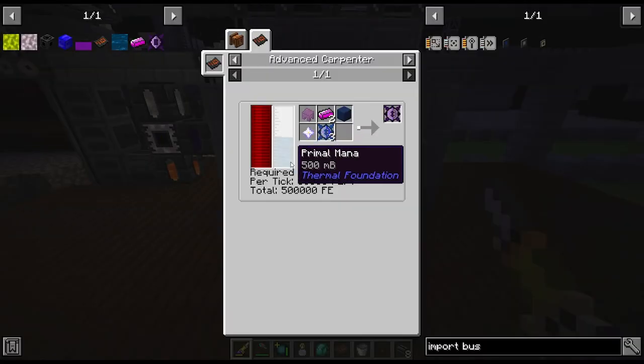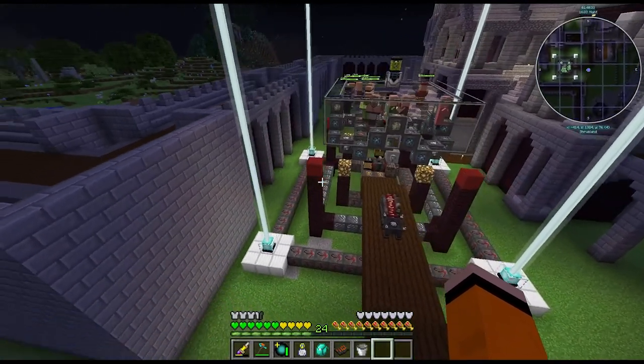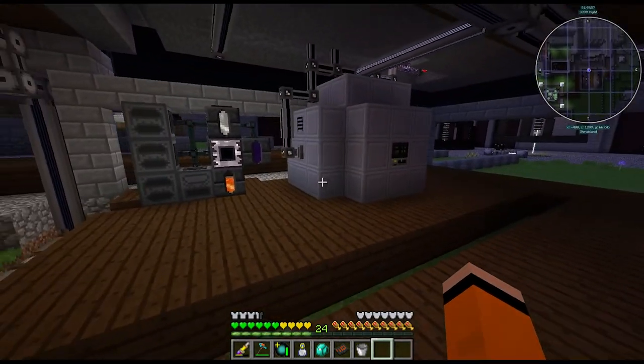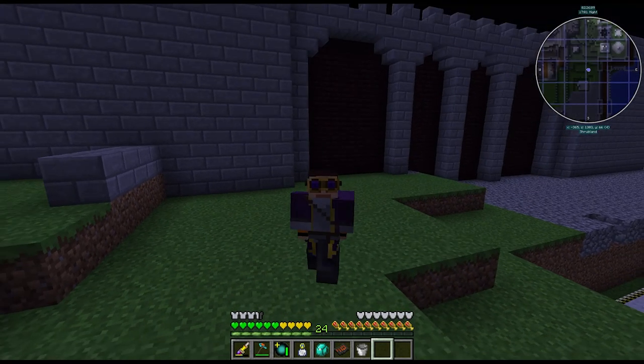Now all that's missing is primal mana. For that we need IC2 coolant, osmo glass, and mirion. I just checked the time for this episode and I think we're running a bit long, so I'm going to cut it here and tackle primal mana next time. We got the blood altar situated today which is really nice, and we also made a start on the wyvern cores and crafted up a few tier 6 seeds. Next time we'll finish off the wyvern cores and then tackle fusion crafting. Thanks for watching and see you next time.